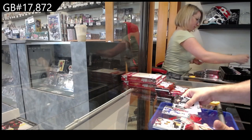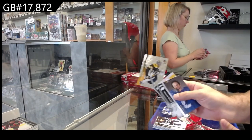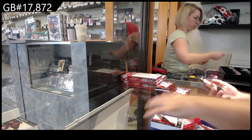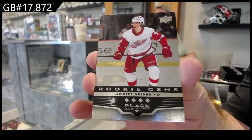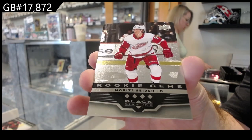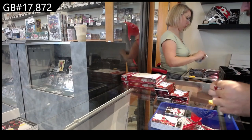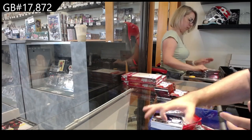Retro of Rantanen for the Avs. The good news — you can probably do an extra box. Young Guns of Steeves for the Maple Leafs. Holographics of Swayman for Boston. I legitimately will be shocked if people do not flock to this product. The value per box is phenomenal. A Quad Rookie Gems of Cider for the Red Wings!